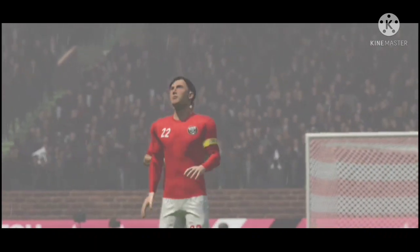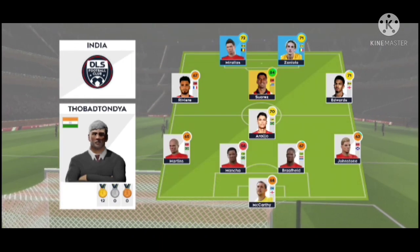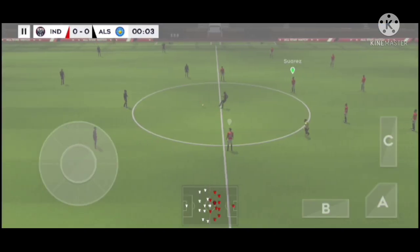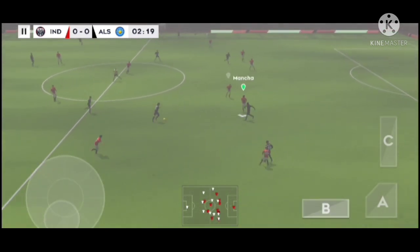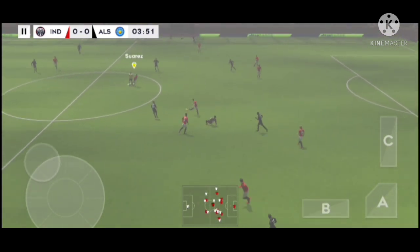Sit back and relax. I've just been handed the team sheets - let's see how they'll line up. They're playing 4-1-2-1-2, this diamond-shaped midfield supports both defense and attack. The players can't complain about the atmosphere, it is absolutely buzzing here. The next 90 minutes should be captivating.